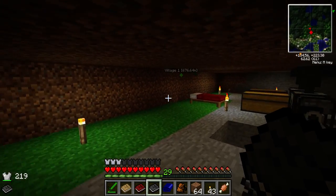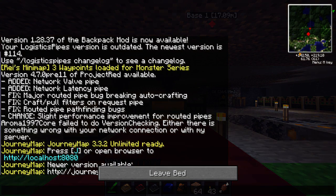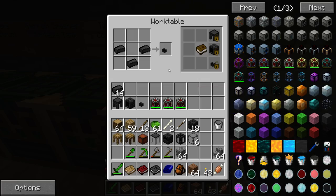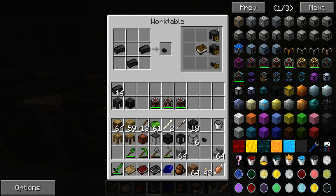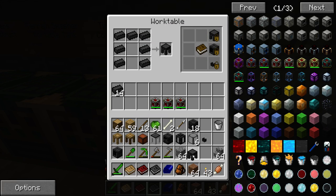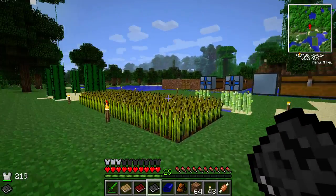Moving on to the last component table. We need a seared faucet, which is just three of those bricks like so. We'll also need a smeltery drain, which is seared bricks like that. And lastly, we'll need a casting table, which is seared bricks like that. So that's all the components we need — let's go make ourselves a Tinker's Construct furnace.